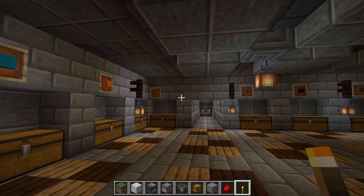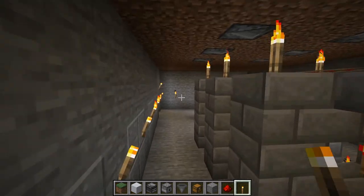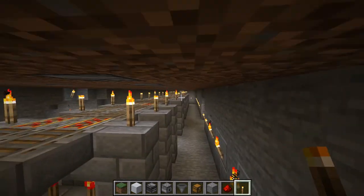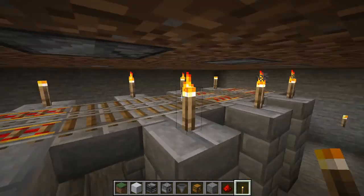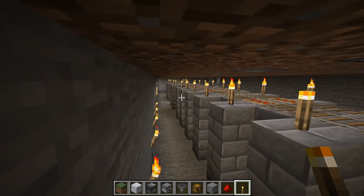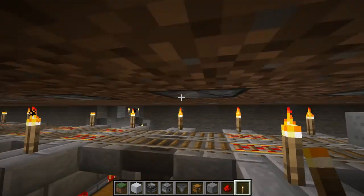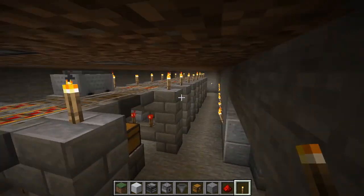In creative mode, let's see what we have here. This is what this baby looks like — I'll jump around and fly to show you an overview of it. This is the underside of our sheep farm where it collects. We're going to be using a minecart with a hopper to collect the actual wool.